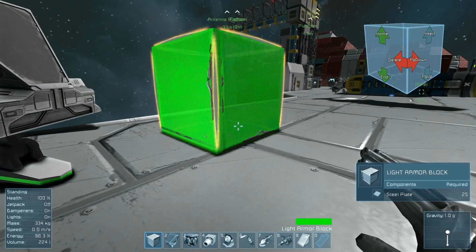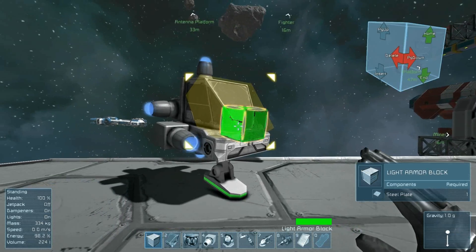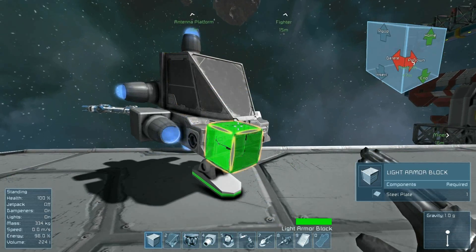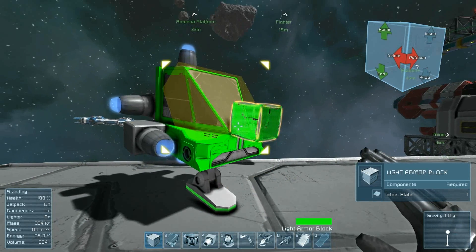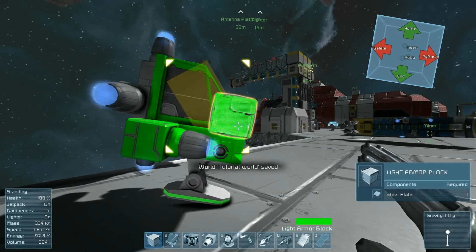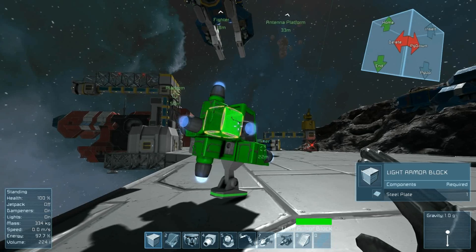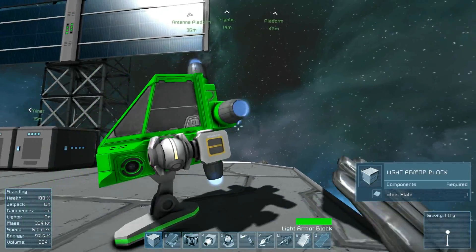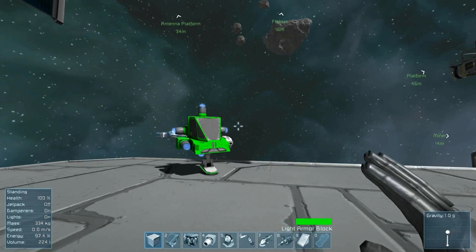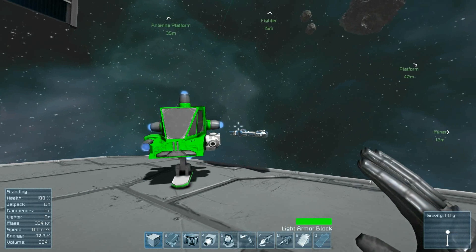Notice that the block is already green. If I were to build a block, it would build a green block. But if I want to color an existing block, simply point at it and middle-mouse-button click it. And I've painted the cockpit green. If you want to paint faster, you can hold shift and it will paint a large area — everything in the area — green. So now I have a green ship. That's how you build a ship. And I think that'll do it for tutorials for tonight. Happy playing.